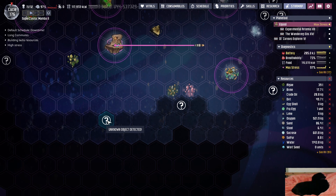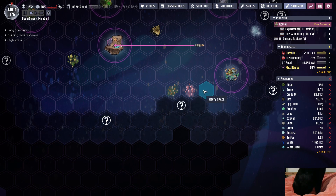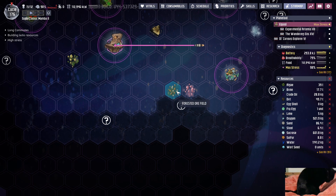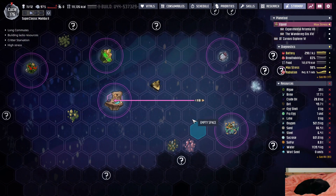Oh man, if that's a planet I get wrecked - three, four, five, six, seven, eight, nine, ten. And then it's one, two, three - if that's a planet I get wrecked. Oh man. Bring the water home instead of dumping it into space - that's true, that is an option.